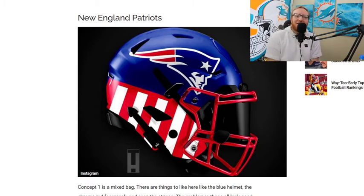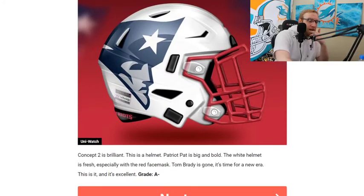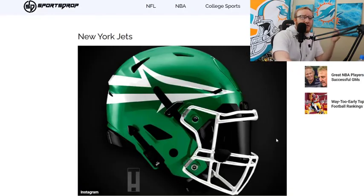The Patriots — I do not like this at all. Classic blue on top with the Patriots logo, then a red and white stripe at the end. I get it, it's supposed to be the flag, but it's not coming across well. Every other team can implement theirs, but not this Patriots one. Concept two is very safe — not bad, not bad — but the Bucks is still better.